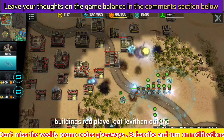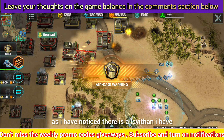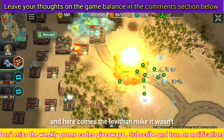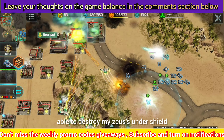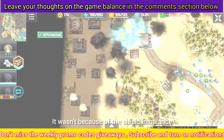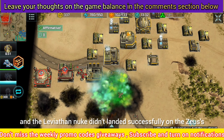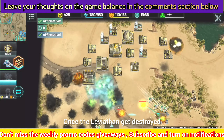The red player got levithan out — it's class 9. I noticed the levithan and started retreating my army. The levithan nuke came in but it wasn't able to destroy my units under shield. It wasn't because of the shield imbalance — it was due to the fact that I was moving my army and the levithan nuke didn't land successfully on the units.